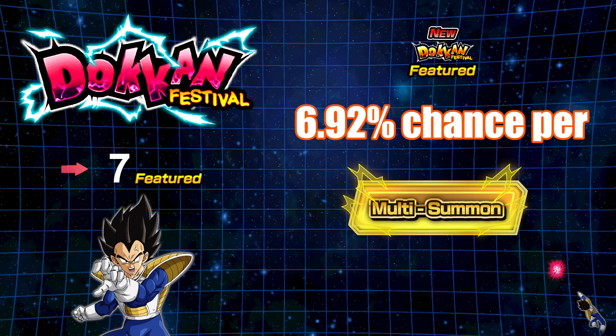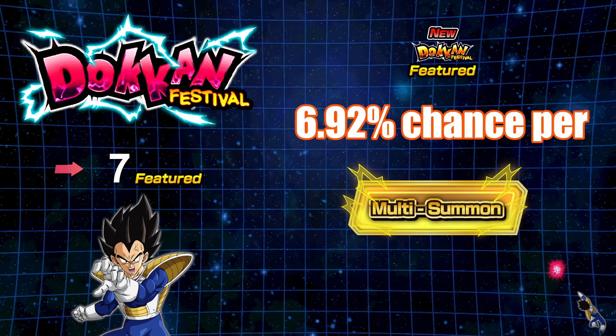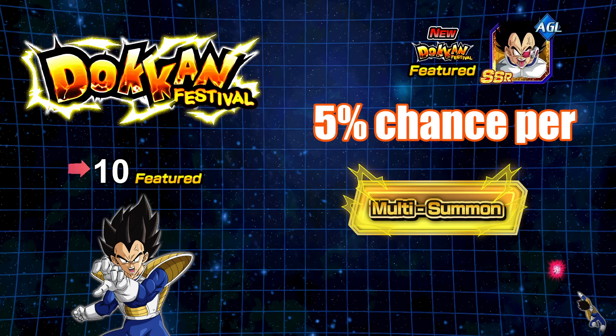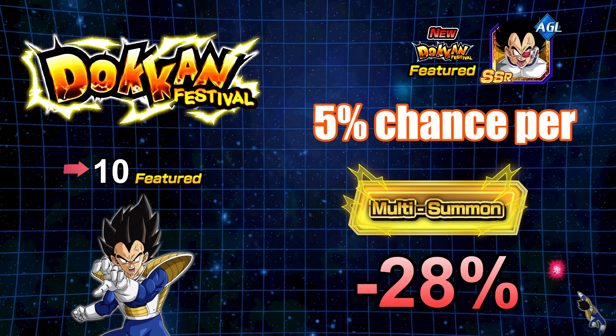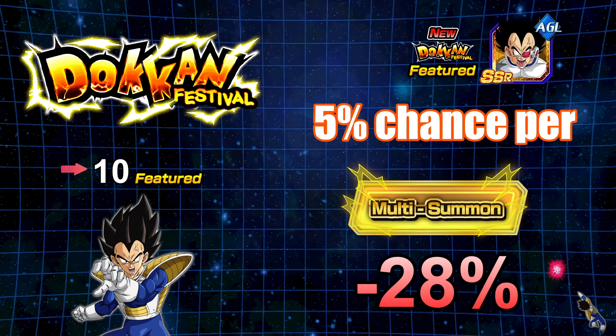The change from 7 to 10 featured created now a 5% chance of picking up the particular unit you're looking for. It might not seem like a lot — 6.92% versus 5%, only a 1.92% difference. But when you look at what kind of a decrease that is, it's actually a 28% decrease in chance per every multi for a particular unit. When you look at it as a percentage drop, it's a 28% drop from that 6.92%.